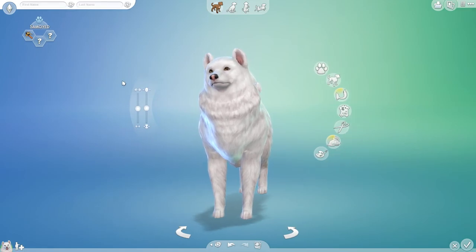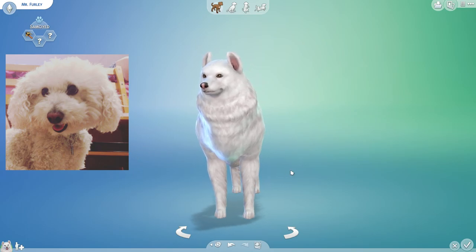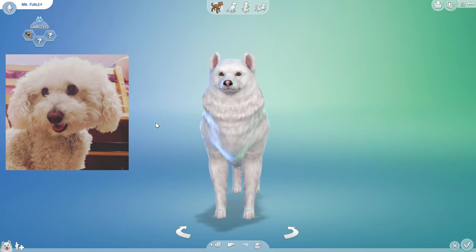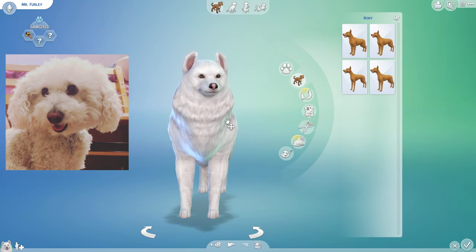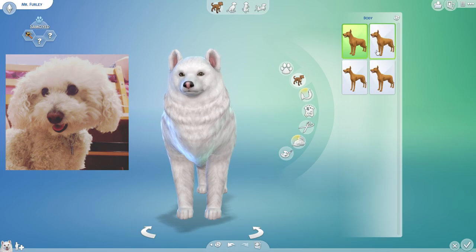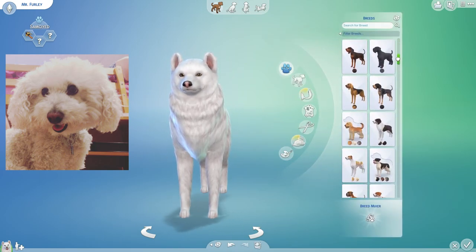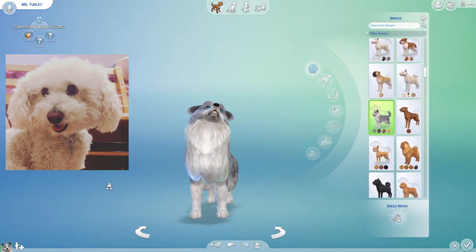To start things off, we're going to be making Mr. Furly, who was sent to me by Cinnamon Toast over on Twitter. Is he not just the most adorable little thing you've ever seen? I love his sweet, soft little face — and his name too, it's pretty glorious. It looks like he's a small dog, so we're going to have to try to figure out how to shrink this big guy down. Maybe if we choose a different type of body? This seems to just be changing the body shape, so I guess we're going to have to pick some generic small dog breed to use as a base. It doesn't matter too much which one it is, because we're going to be changing all of those features.